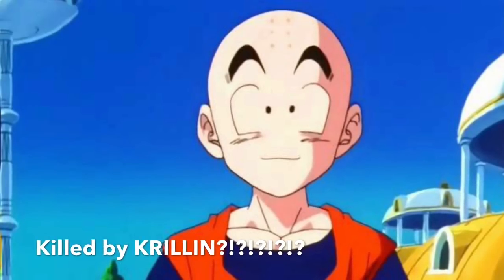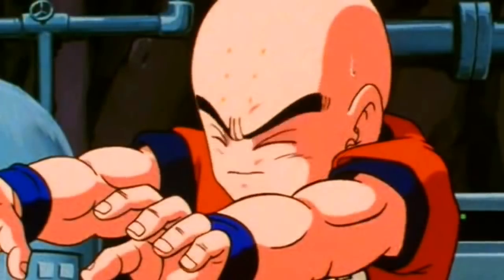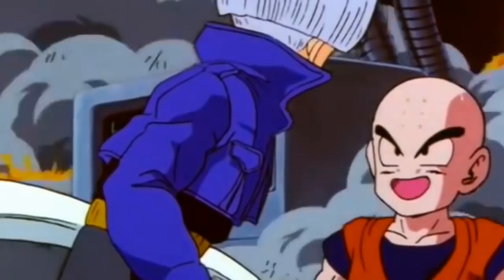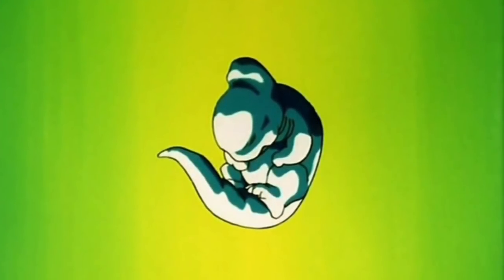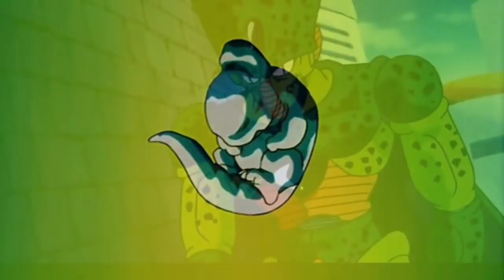They already knew about Cell at this time, so they destroyed it right away. You could argue that they both killed Cell, but I'm giving this one to Krillin. He was basically a little fetus and was killed by Krillin — and Krillin killed Cell, believe it or not! That's pretty much all we need to know about present timeline Cell. He never had the chance to get any bigger, and he was killed by Krillin.